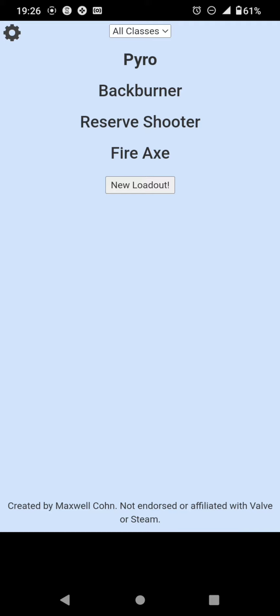Back burner with reserve shooter and fire axe. You know, after the airblast nerf and the reserve shooter not giving mini crits anymore, it's kind of gonna run with the fire axe. But back when it was good I used to use it a lot. Six.